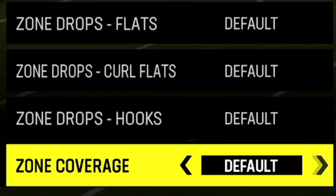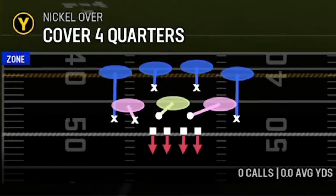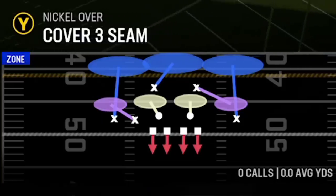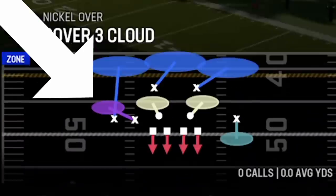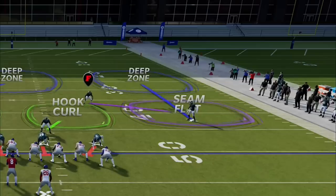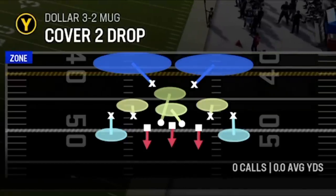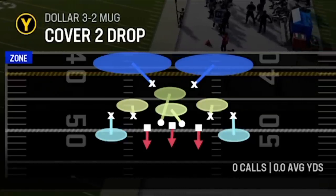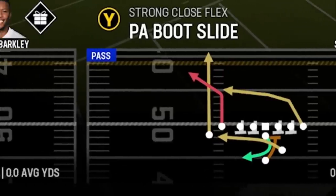The next coaching adjustment that gives you the biggest advantage is to set your zone coverage to match, which is only available on next-gen consoles. Doing this will only affect matching zone coverages but will make them play much more effectively. Matching zone coverages are defenses like cover 4 quarters and cover 3 seam. You can tell these from other cover 3 and cover 4 defenses because they have light purple zones compared to dark purple zones in the diagram, as light purple is for matching seam flats while regular cover 3 is for curl flats.